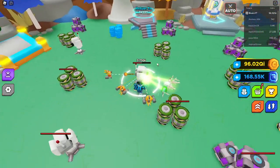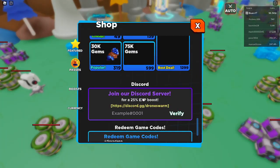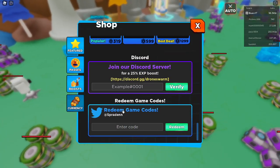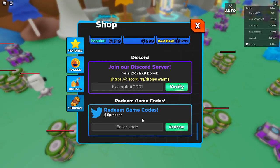If you don't know how to redeem codes, all you gotta do is go to the shop and just scroll all the way down. You should find redeem game codes there. I will be showing you guys every single code, so let's just get right into it.